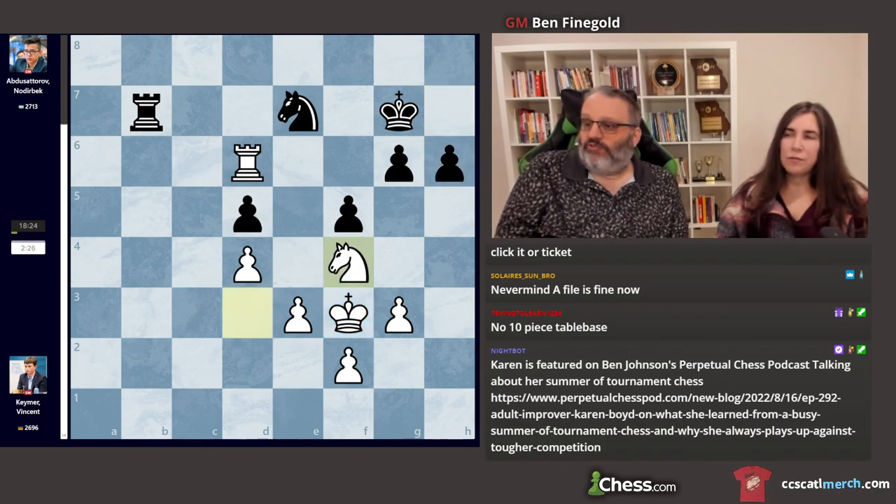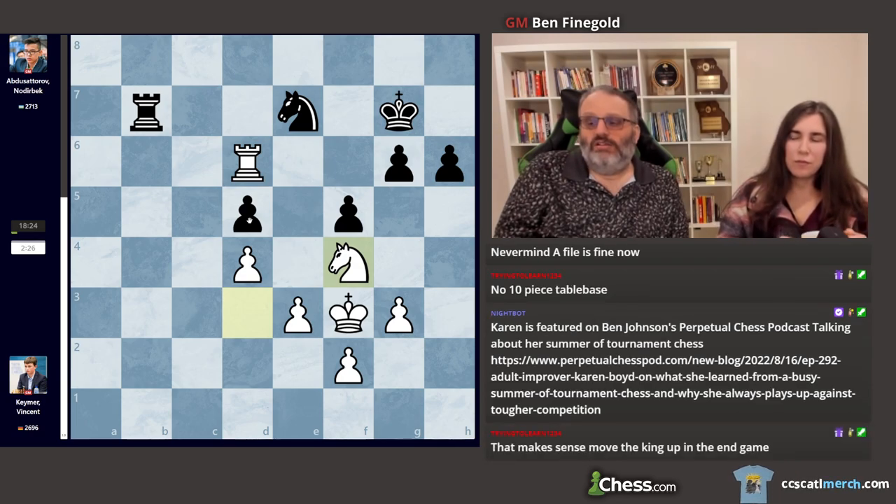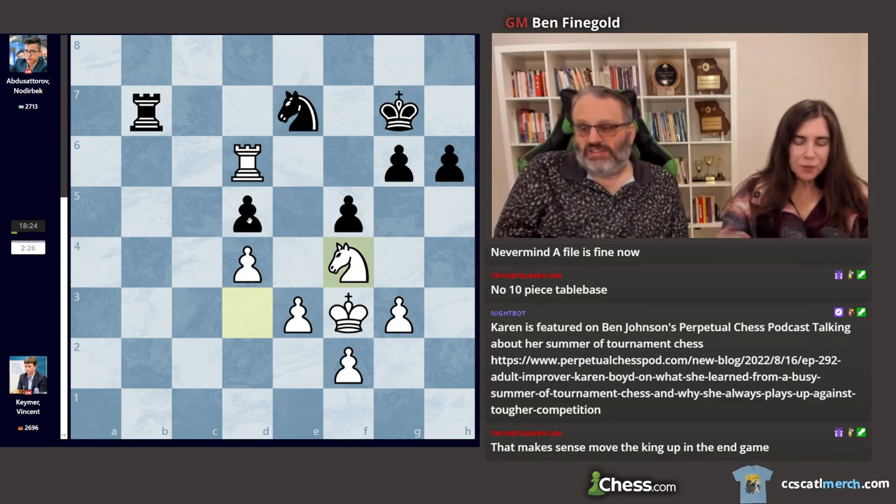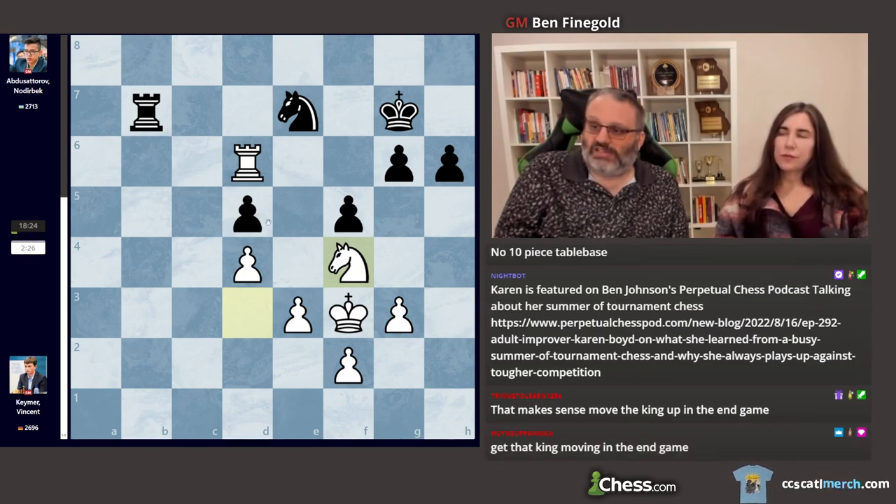He played Knight f4, which has the direct threat of the d-pawn. Typically when the pawns are on one side of the board, 4 versus 3 is a draw. However, in this instance, if Black just passes and lets White take, that would be a winning rook endgame, because this pawn isn't on h3 — it's on d4, it's a passed d-pawn. Black has made his king quite exposed and White's king can walk in. White has a lot of advantages here.